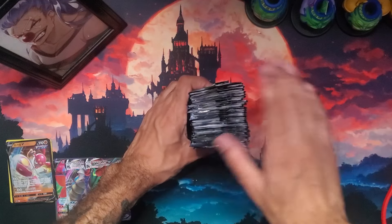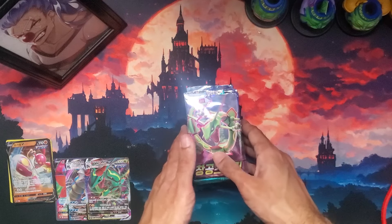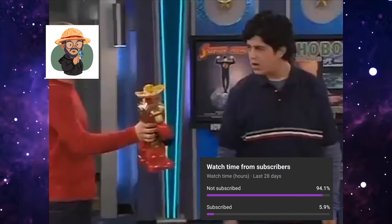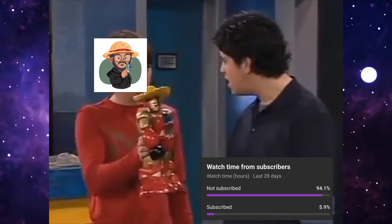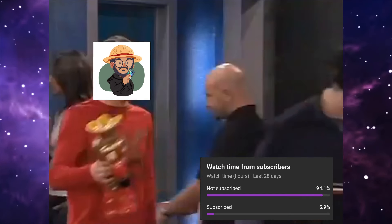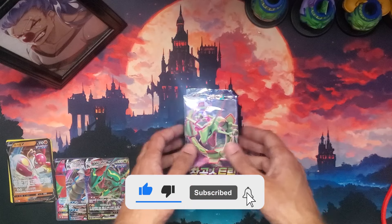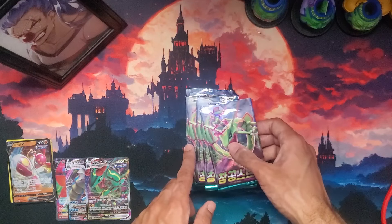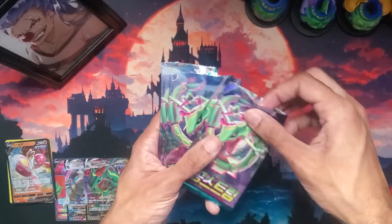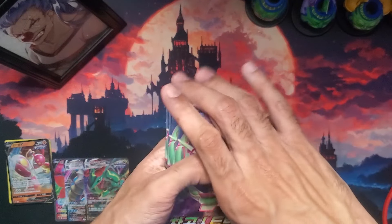Everything is nice, cut and open. Before we get into the last box, please if you're enjoying the video leave a like, comment, and subscribe. Commenting lets me know what you guys like and don't like — let me know what you want unboxed next. I do Weiss, I do Yugioh, I do Pokemon, I do Lorcana — I've done a whole bunch of different cards. If there's a specific series you want to see, let me know.